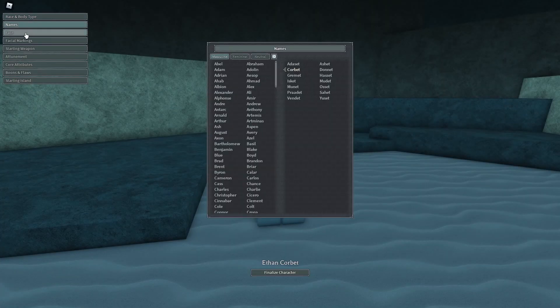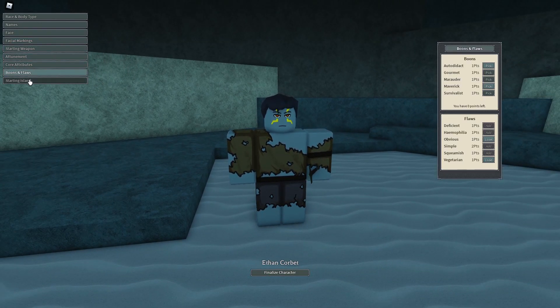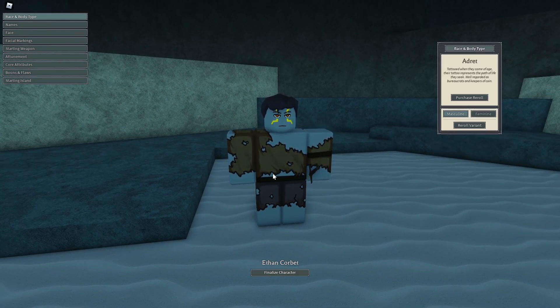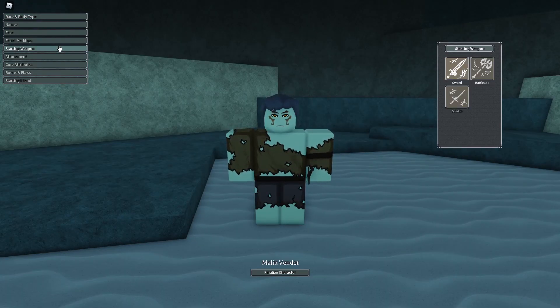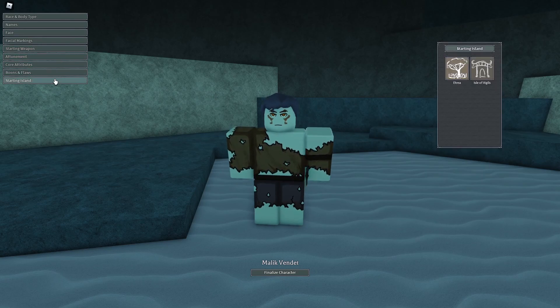When entering Deepwoken for the first time, the character customization screen will pop up. Here you can change your appearance, but there are also some other important things to think about: races, starting weapon, attunement, core attributes, boons and flaws, and lastly starting island.